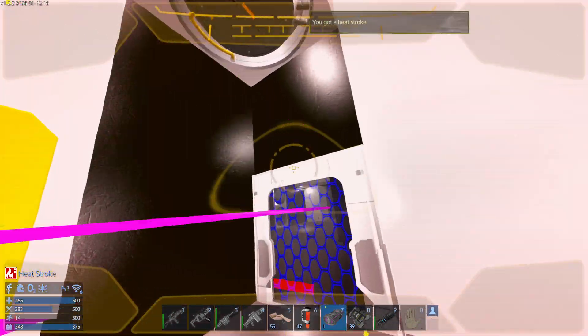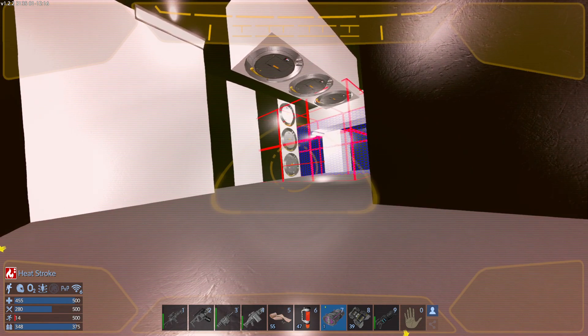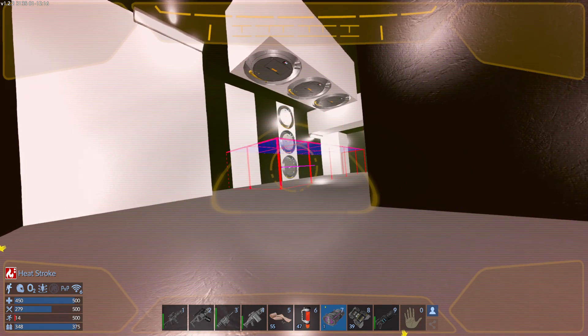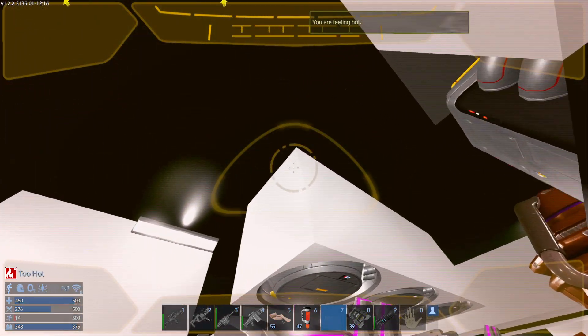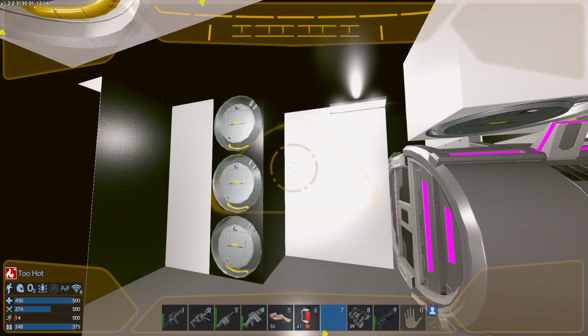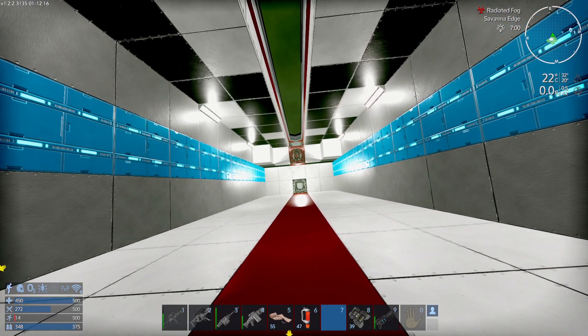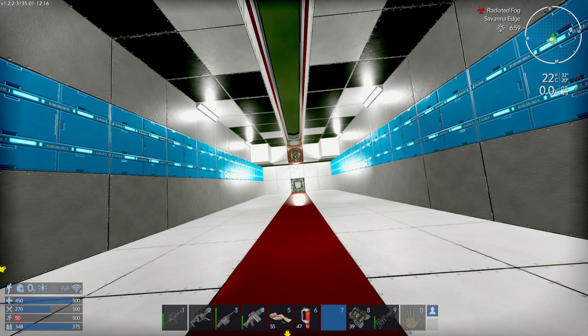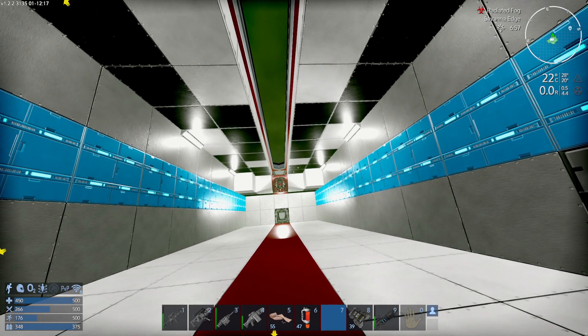That's an engineering bay — we're not really supposed to be there. I don't know how to place these engines so that they don't actually give off heat. Okay, that's better. Let me just quickly get off the heat stroke.